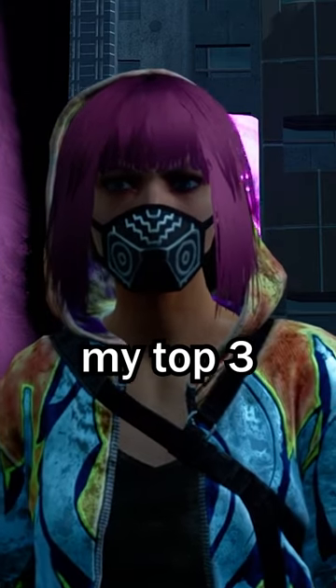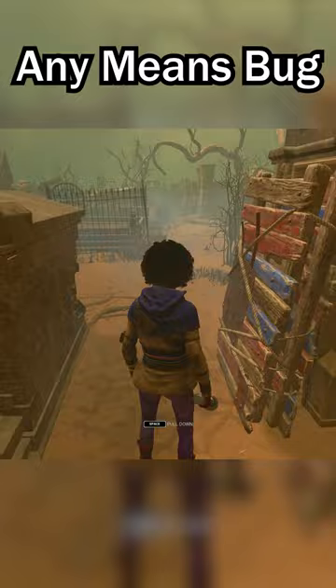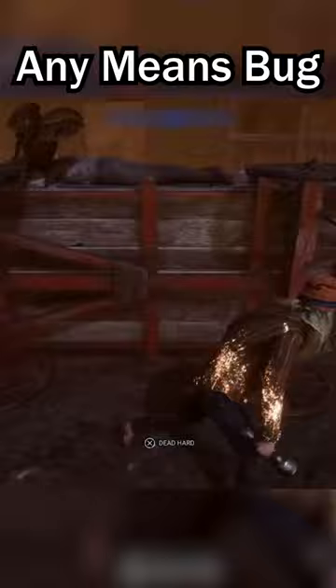I'm going to share my top three favorite bugs that have ever been in Dead by Daylight. At number three, I have the Any Means Bug. The perk Any Means Necessary lets you take a downed pallet and lift it back into the upright position. But every once in a while, you would lift up a pallet and it would still look like it was in the down position, so you could run straight through the pallet and the killer would be so confused about how you got to the other side so quickly.